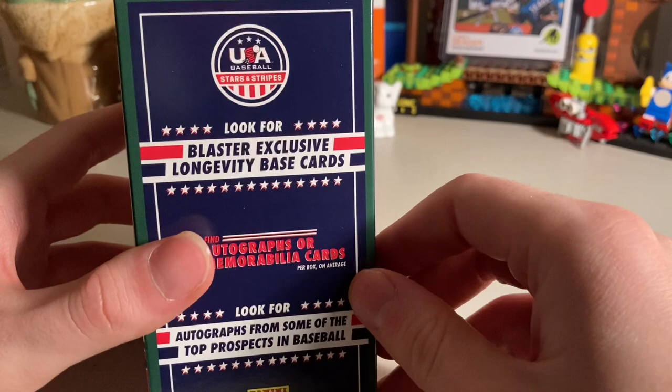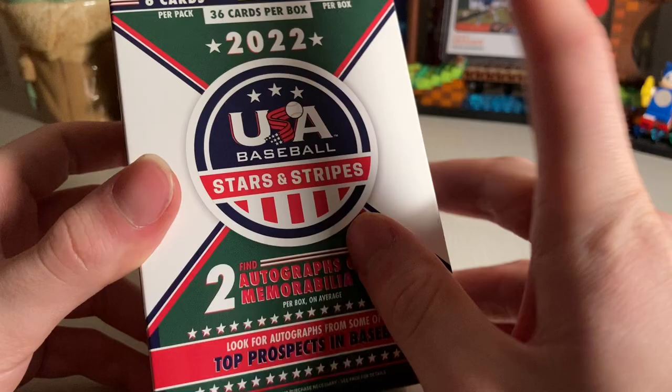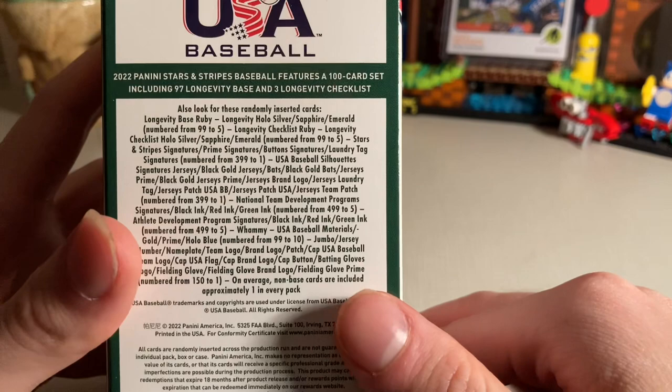There are two autographs or memo cards per box on average, which is pretty good for a blaster box. There's a hundred-card set. These blaster boxes have the longevity base cards — if it's a longevity card, you know it's from the blaster box; if it's basic, it's probably from another format like a hobby box.